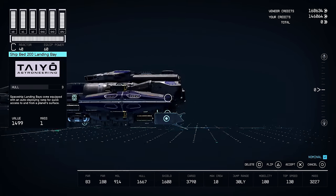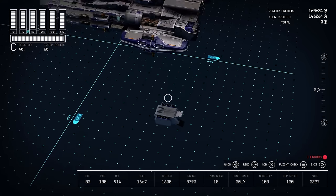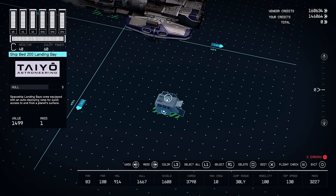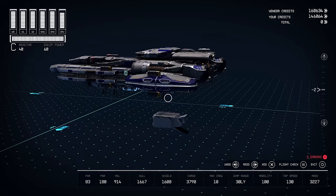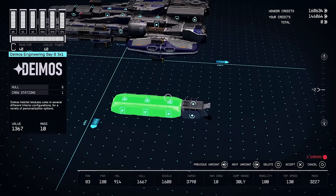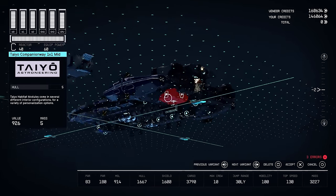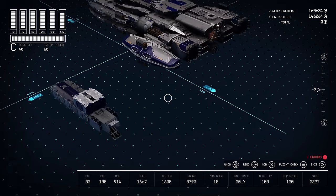We're going to first start with the landing bay. I'm going to do this slow because I'm using a controller, so you can all see what I'm actually doing. This is the Ship Bed 200 landing bay — the one that you don't need a ladder to go through. Then we're going to go ahead and attach the Deimos Engineering Bay B to it, and then let's do our companion ways.